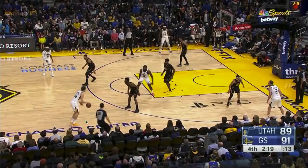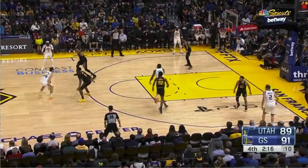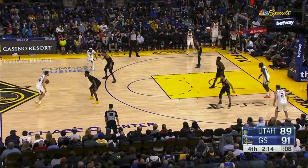Let's jump right into it. Bogdanovich wants to iso Looney — they perceive Looney as the easiest person to iso on the perimeter. Old friend Eric Pascal is being guarded by Looney, so he comes up to set a screen to force Looney to switch onto Bogdanovich. This is exactly what they want: the big guy isolated on the perimeter. He should be barbecued chicken.